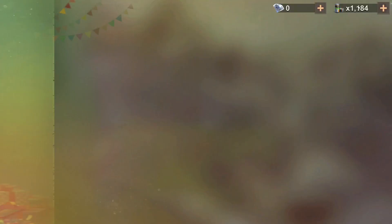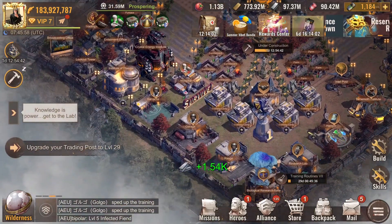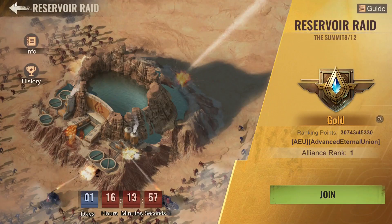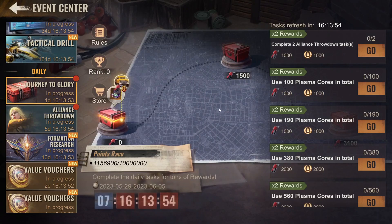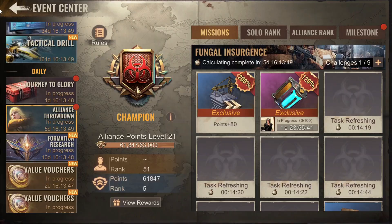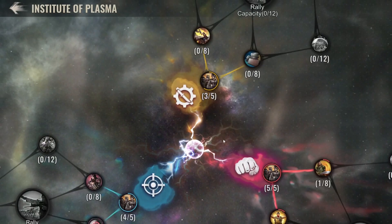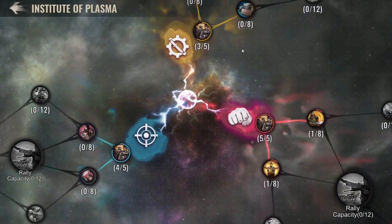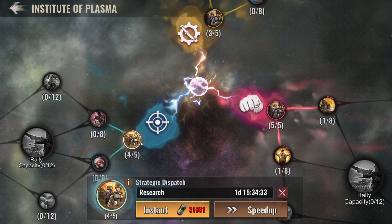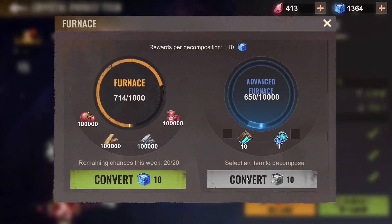We got alliance throwdown and the first mission in journey to glory. Alliance throwdown is using 100 plasma cores, so that's exactly what we are going to do. Let's come to the Institute of Plasma first and start one more research — I'll do this one because it's easier to finish, I just need one upgrade. Then I'll use the rest of the plasma over here.